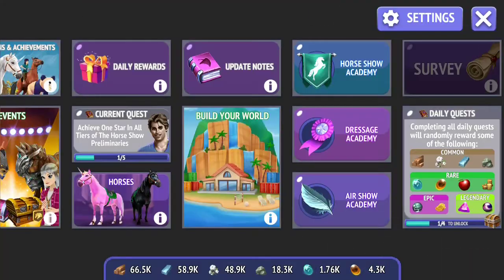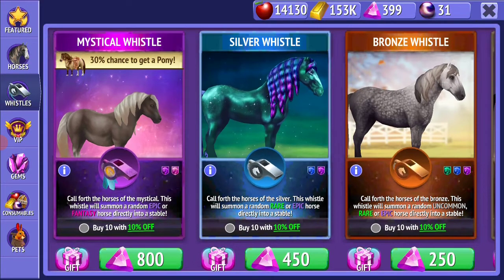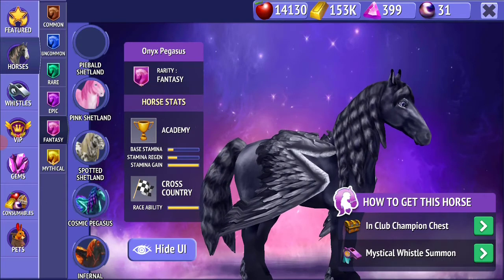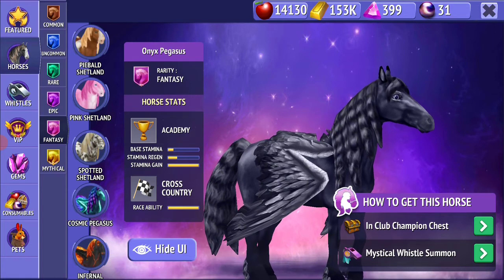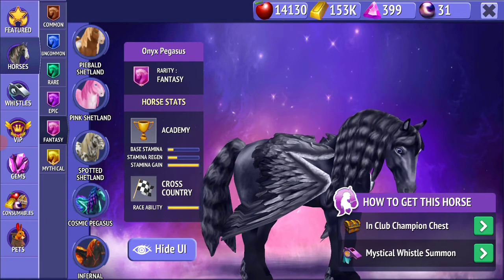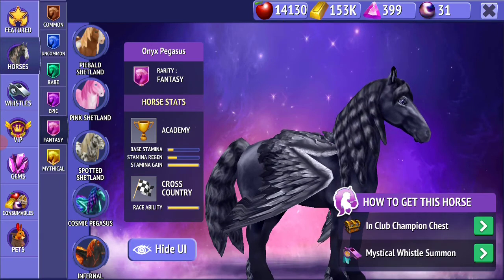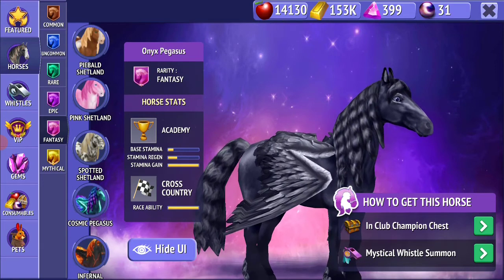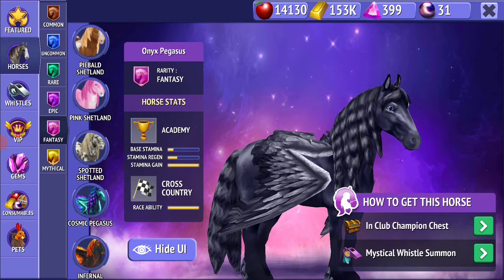The second thing is we got some new horses, but there are no new tameable horses. They are horses which we can get from the event chest and the champion's chest. That's kind of a waste for some people, but very useful for a lot of people because they already own all of them.